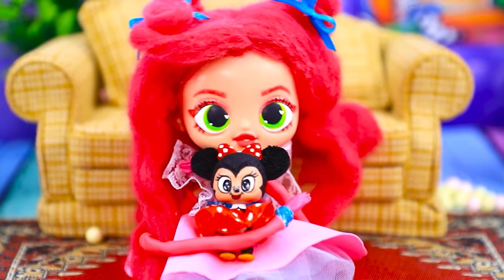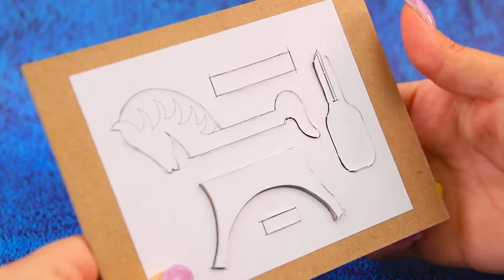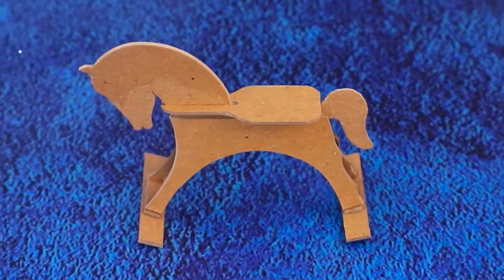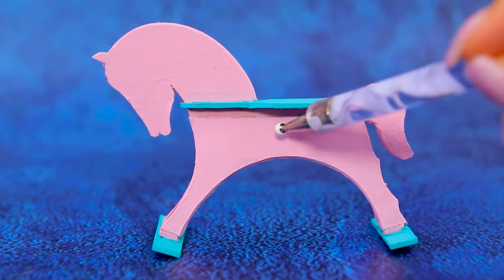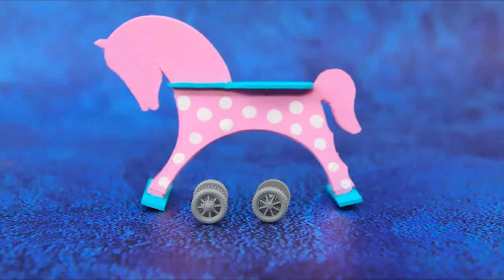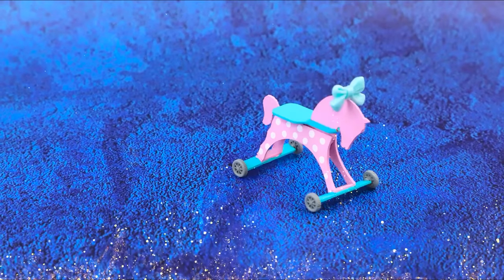A great nanny can find an approach to any child! Parts for a horse appeared on thick cardboard. Put the pieces together to make a toy car — babies are gonna love it! Paint the figurine pink, add mint elements, decorate with spots. Horses are driving on wheels — decorate the mane with a bow! What a great toy!